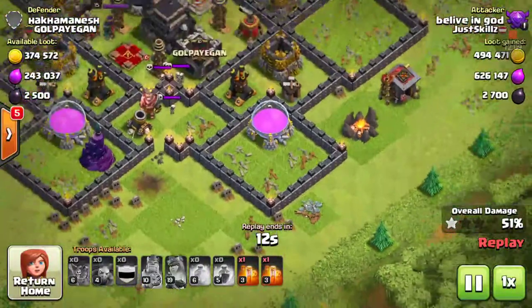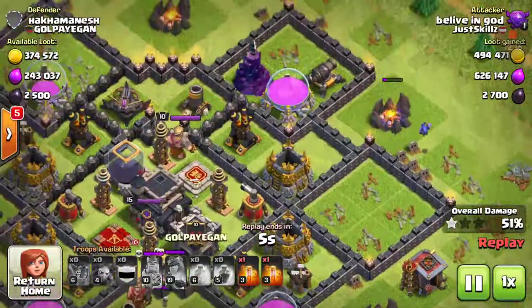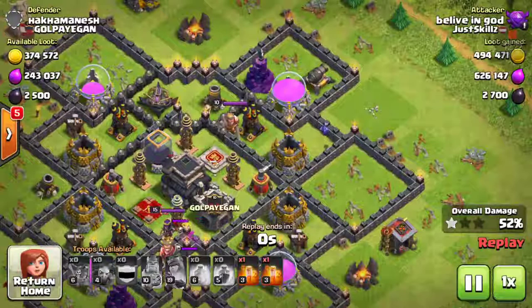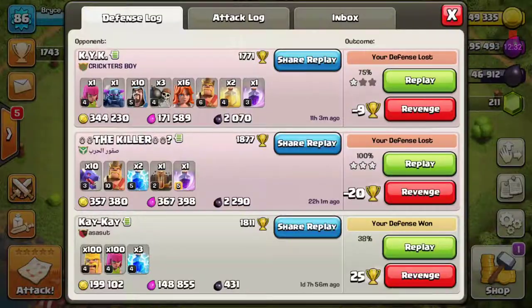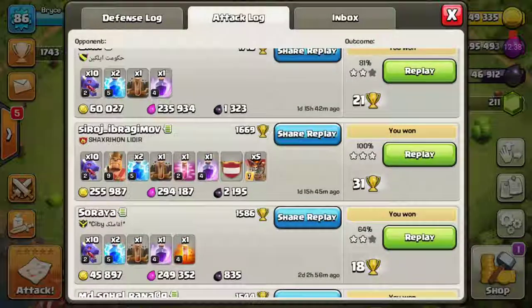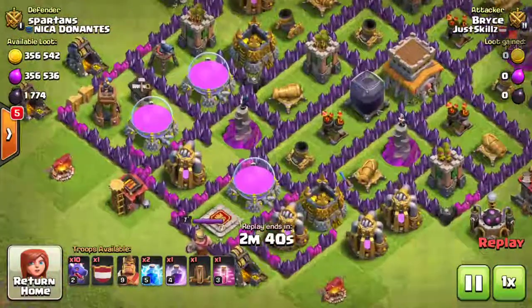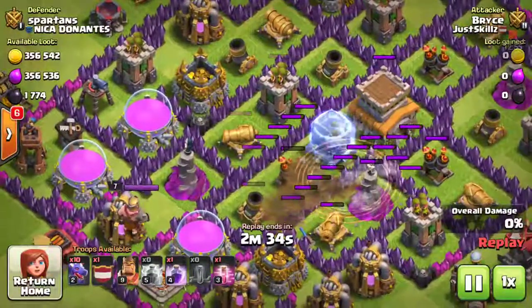If he would have had his Archer Queen she probably could have dropped on that storage to grab even more loot. That last minion will go down but he'll end it before the minion can get shot down. A lot of loot if you ask me — I've been seeing a couple like that. I've been using dragons just because I don't need elixir anymore; I'm pretty much maxed on elixir. I've been finding a lot of raids where I can use dragons, like this one where all the elixir is stacked on the bottom and all the dark elixir is stacked in the middle, fairly easy to get with the lightning quick.